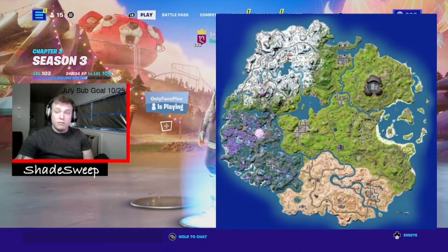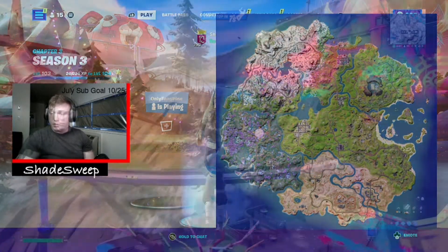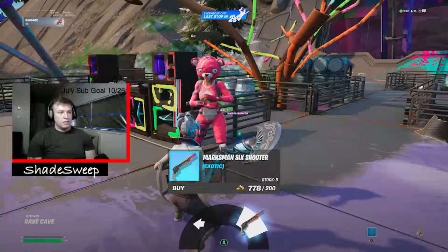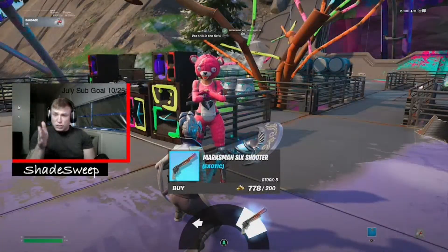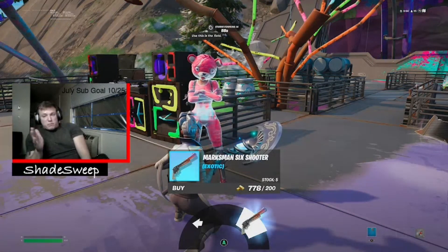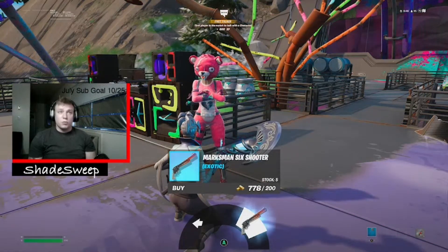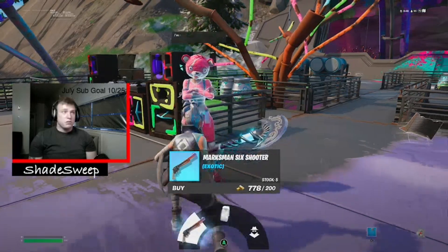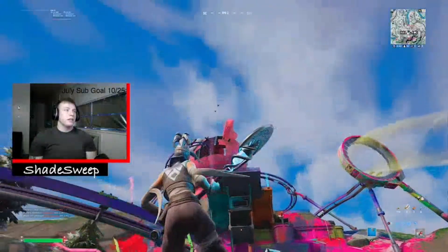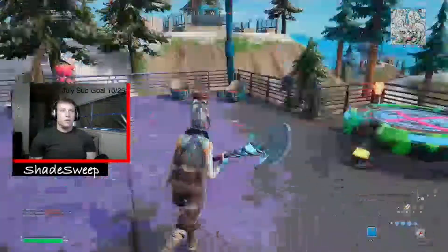Next we have Cuddle Team Leader here at Rave Cave. She is selling the Marksman Six Shooter. She's actually on the second lowest layer right here. This weapon shoots like six bullets at once and fires really fast — it's 200 gold right now with the 50% off weekend. She's on the second layer of Rave Cave on the north side.